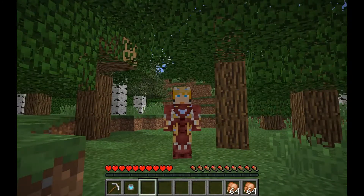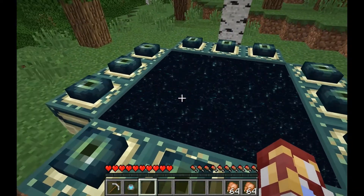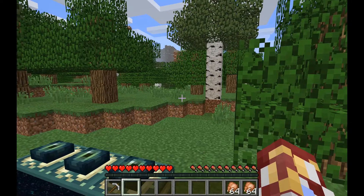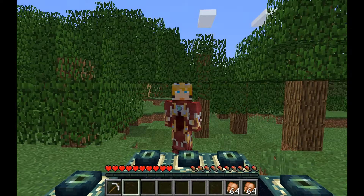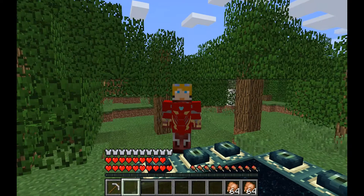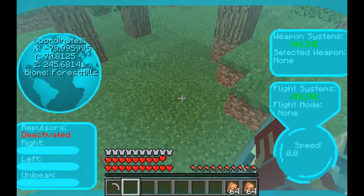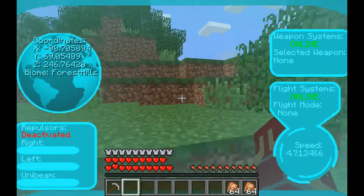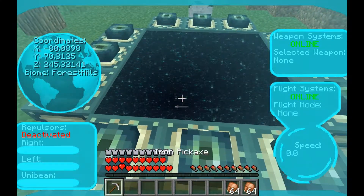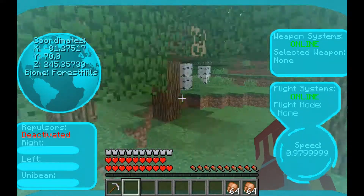It's time for Iron Man versus the Ender Dragon! I've got a cool superheroes mod installed. If I put on the arc reactor I look no different, but I can actually verse the Ender Dragon. I can press a button and become Iron Man — it's really cool. This mod is amazing, and I've got food and an iron pickaxe in case I'm underground. If not, I can just fly up.